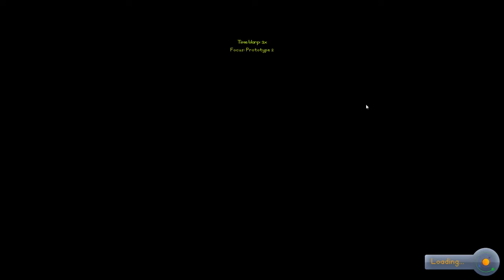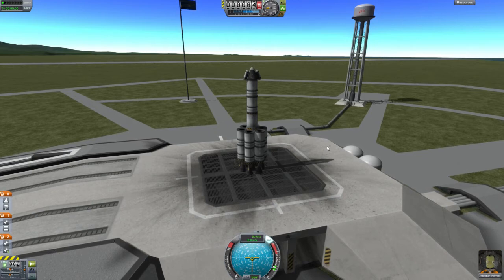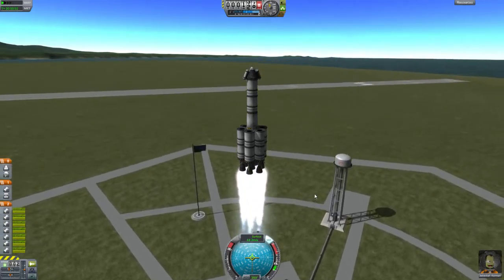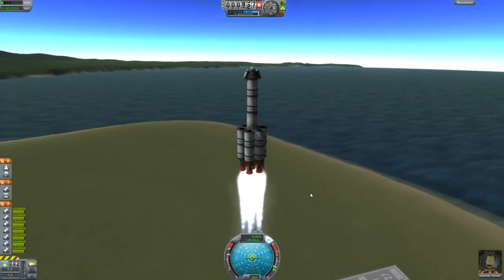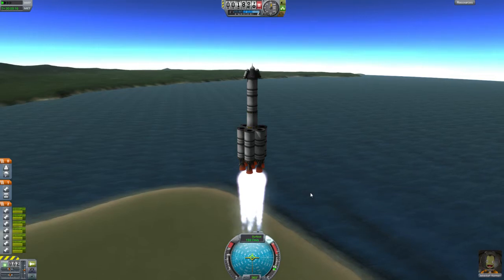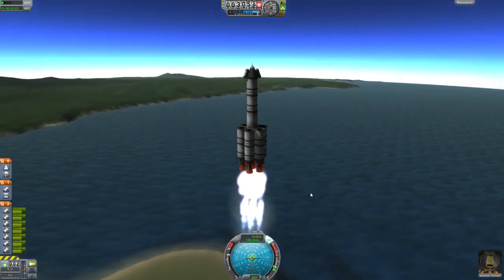We are on the launch pad. Checks remain: turn on the SAS, throttle up to 100%, check the stage is correct. And this is the Jebediah Kerman into orbit mission. Lift off! We are going to throttle a little bit back here because this is quite impressive how we got on this thing. We are already up to 60 meters per second, 70, 80 — quite some lift. We are approaching 200 meters per second.